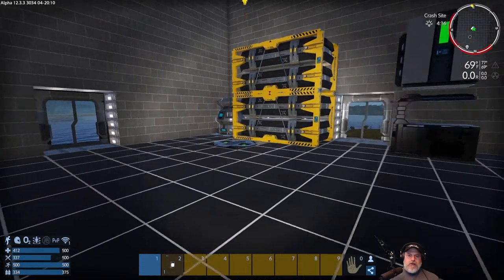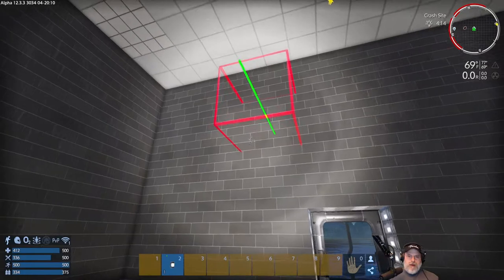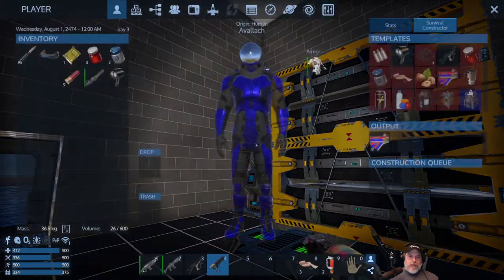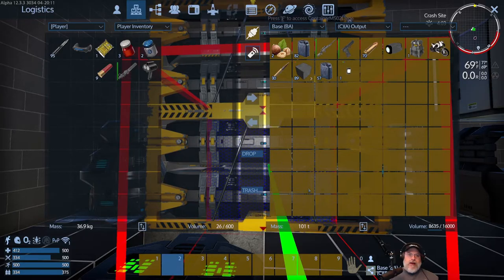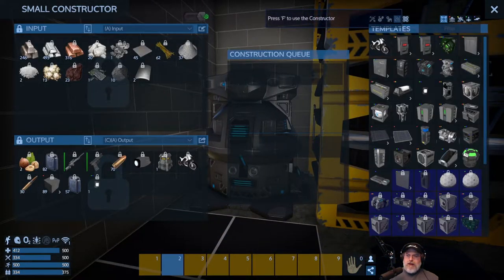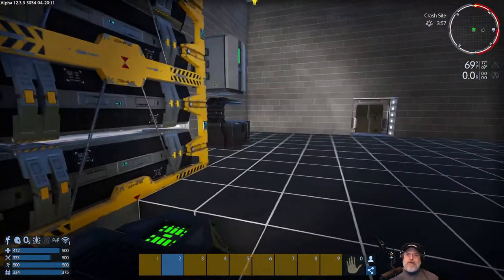For lights, just like doors, right-clicking gives different options. Wait — I accidentally made a light for a small vessel and a hover vessel, not for a base. You'll notice where it says 'Placeable' it's the wrong type. Let's put that in the output and make the correct one. This time make sure we're on base — choosing the correct light for a base instead of a hover vessel. So easy to do if you're not paying attention.